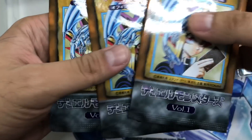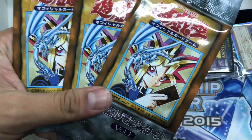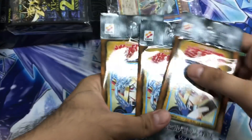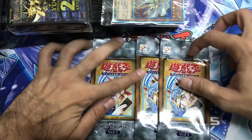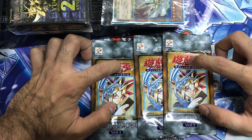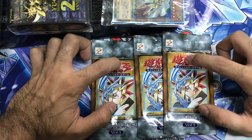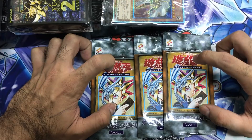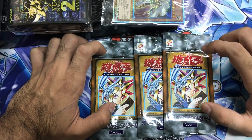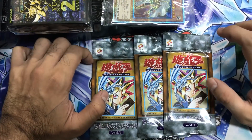So you have a chance of getting Gaia the Fierce Knight or Dark Magician. You're not guaranteed foils in every pack, and most of the cards in these packs are vanilla. So yeah, let's get this started.